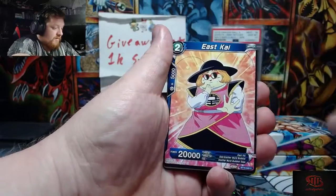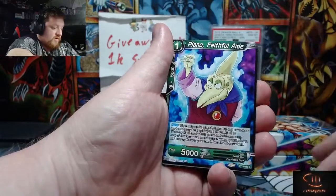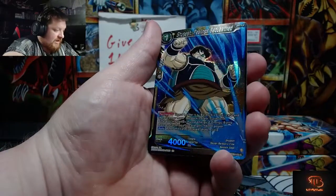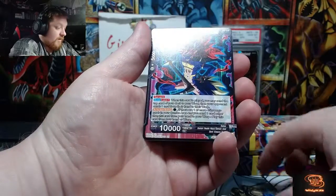Super Saiyan Bardock, East Kai, Shiauts, Cell, Gohan from the movie — that's so cool. Ooh, Shugesh getting some love. And we didn't get anything extra.